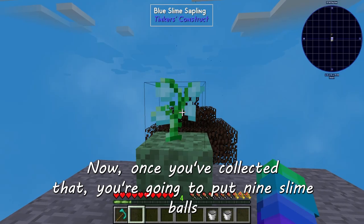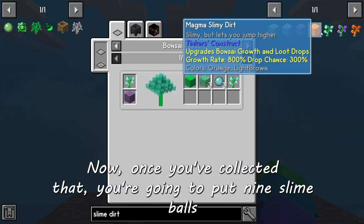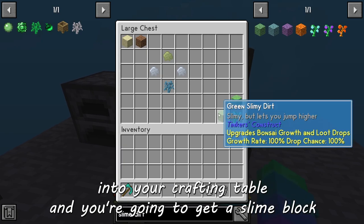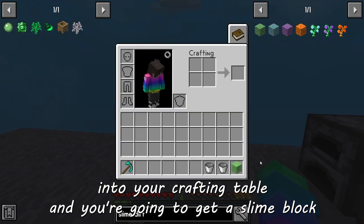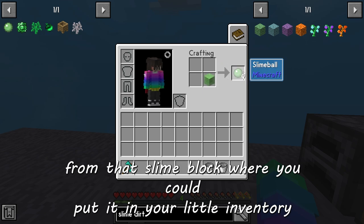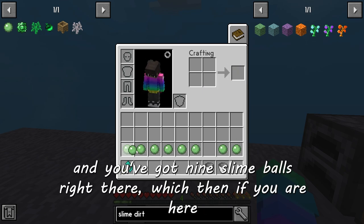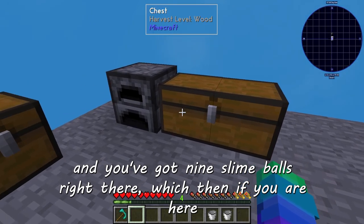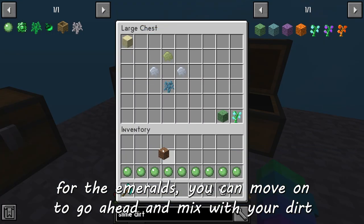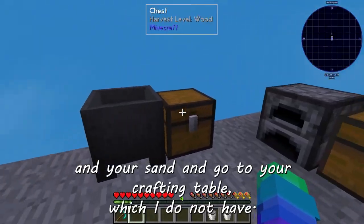Once you've collected that, put nine slime balls into a crafting table and you're going to get a slime block. From that slime block, put it back into your inventory crafting and you've got nine slime balls right there, which — if you are here for the emeralds — you can then move on to mix with your dirt and your sand.